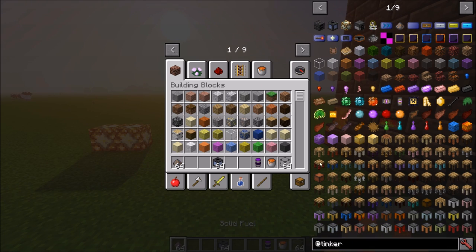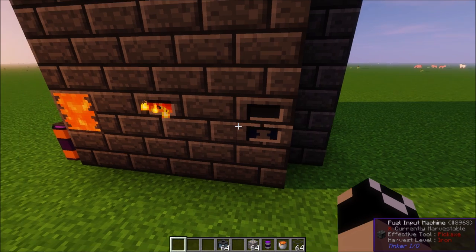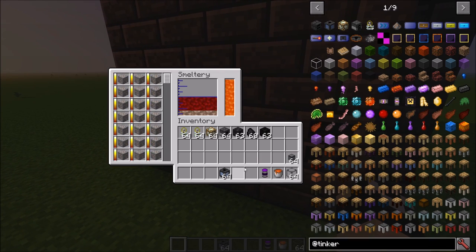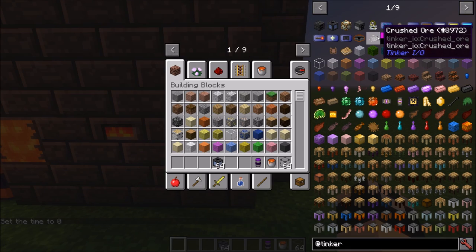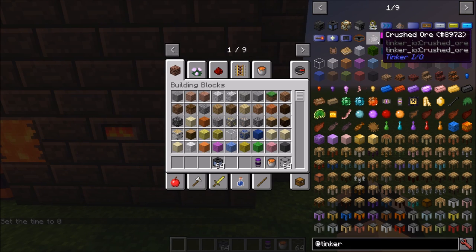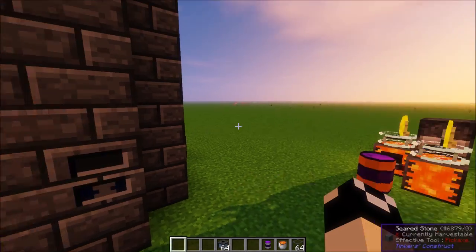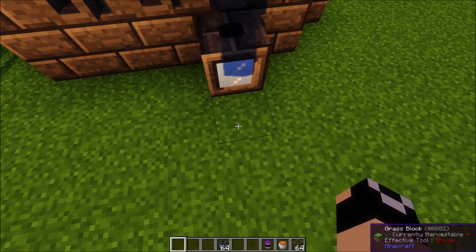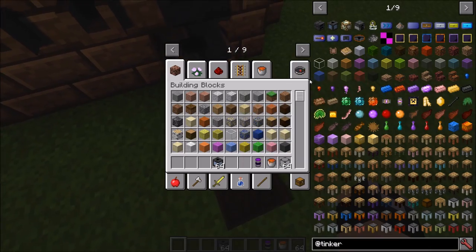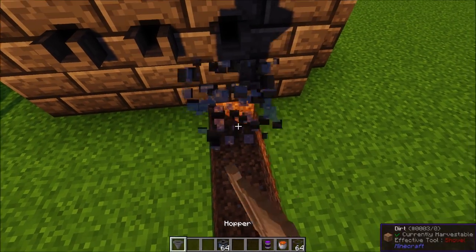Tinker IO basically just adds these blocks, a solid fuel you can craft — which is actually a little better than coal coke, bumping temperature up to 141,000 and cooking stuff nearly instantaneously — a music disc, and various upgrades. The last thing I want to show is the Smart Output, which can also be drained with hoppers or conduits.